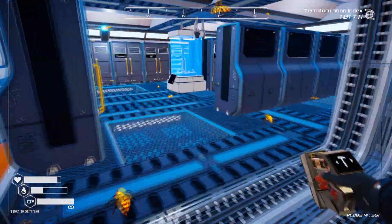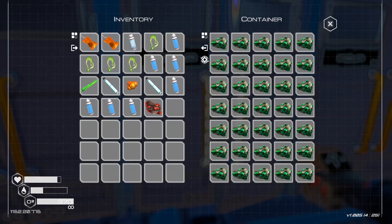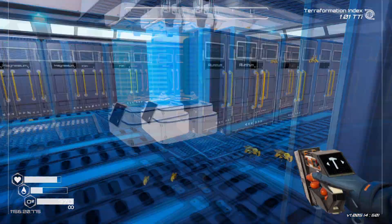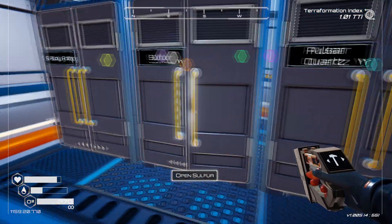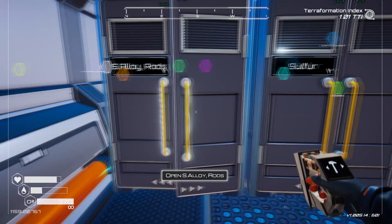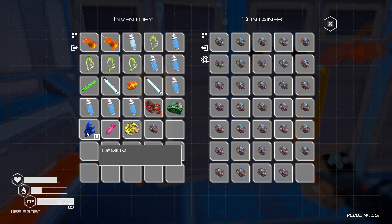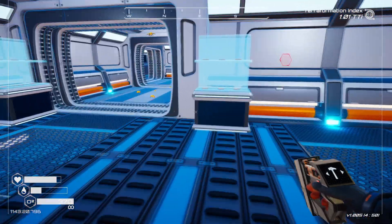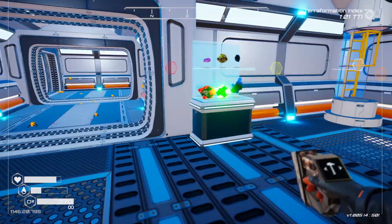I'd also like to get some of the other ores we can mine in there too: iridium, uranium, osmium — since that kind of drops from the sky — pulsar quartz, sulfur, and super alloy. Those should just be different stuff that didn't have room elsewhere. That'll be six items, all things we've picked up. I think that's going to be really good.